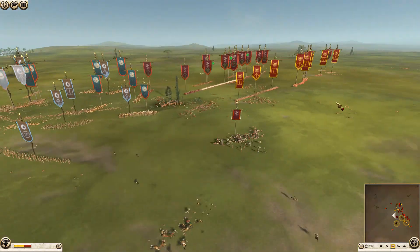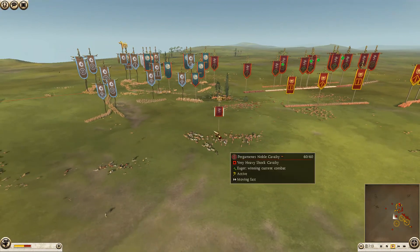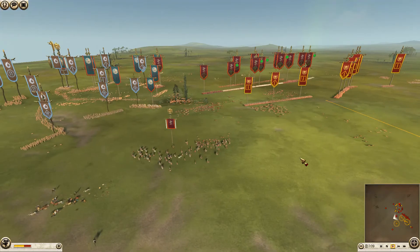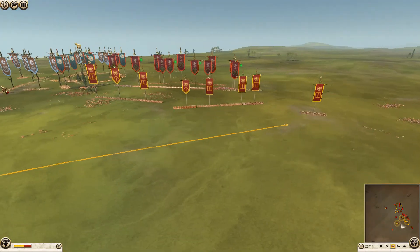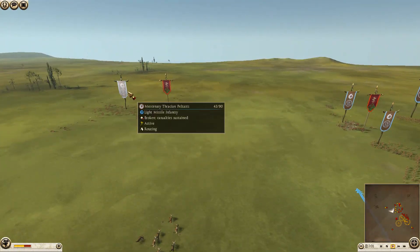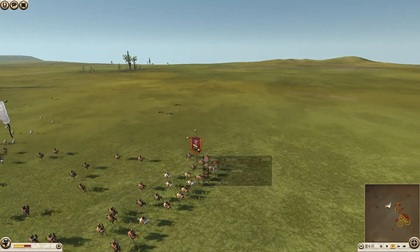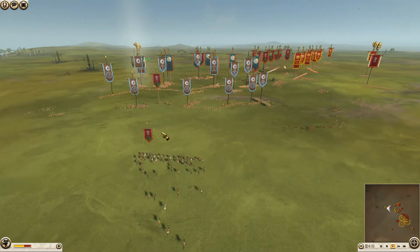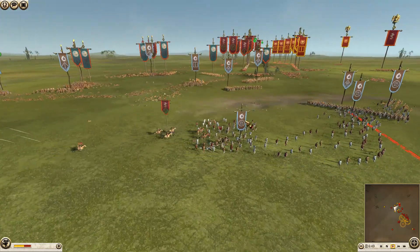The Pergamon general has gotten behind the Roman lines. He has routed what looks like Rome's last archer unit — so good job there by Pergamon's general. That was well done — he got rid of all the archer capability for Rome. We have a unit of mercenary Thracian peltasts back here that just got charged in by another unit of Tarantine cavalry for Pergamon.